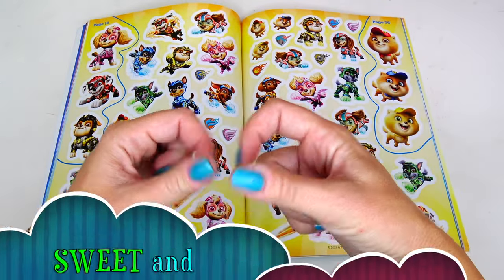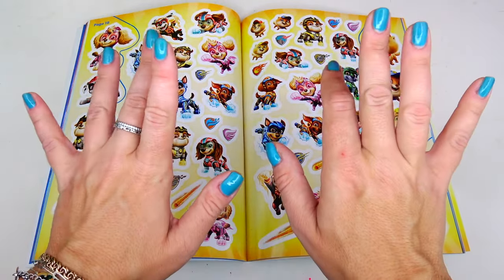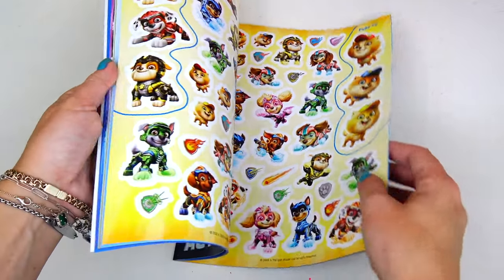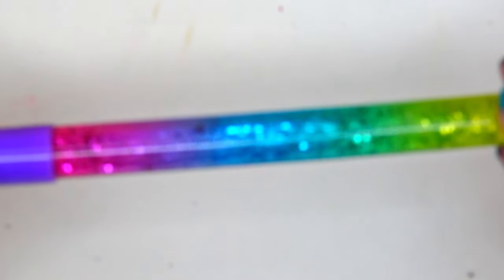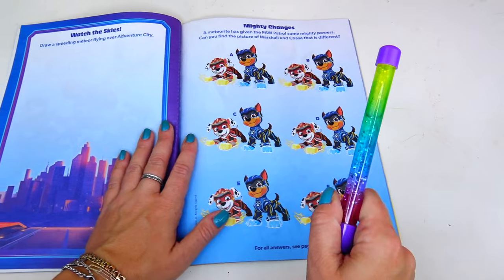Hello friends and welcome back to Sweet and Crafty! Mama Ziz here! Are you ready to play some games and solve some puzzles? Well, let's do it! Look at my super colorful and sparkly pen! Let's start with the first page.